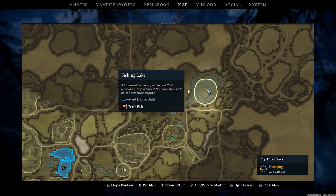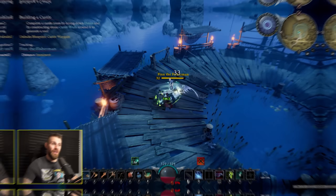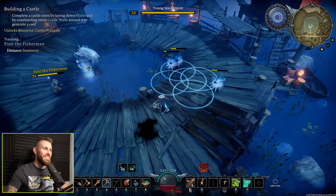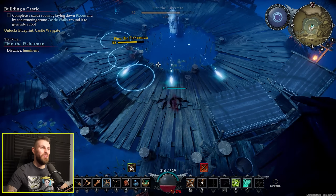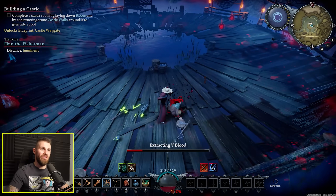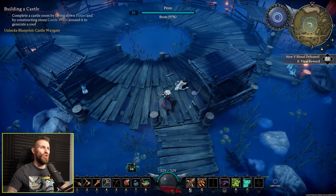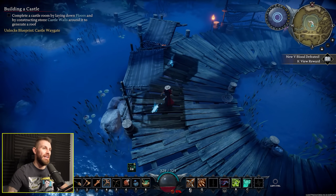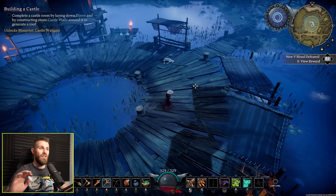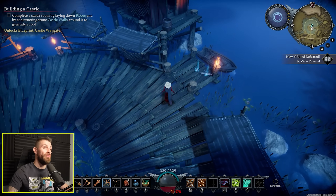Act 1 also comes with a new boss fight in the form of Finn the Fisherman, which was actually quite an epic looking boss fight for so early in the game. He fished up some puffer fish, then summoned a sea monster — a boss that fishes up summonable allies. The thing I love about V Rising is that every time they update the game they always add things not just to the end game, but also impactful changes to the early game, like new bosses. They change the map, add new locations, refine things, and make every part of the game better.